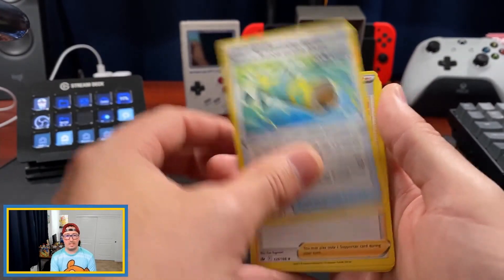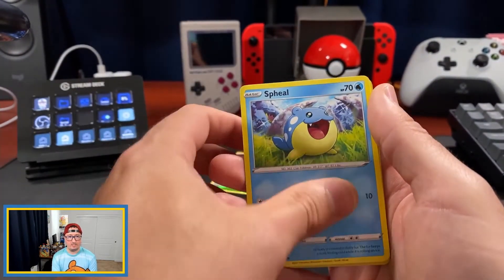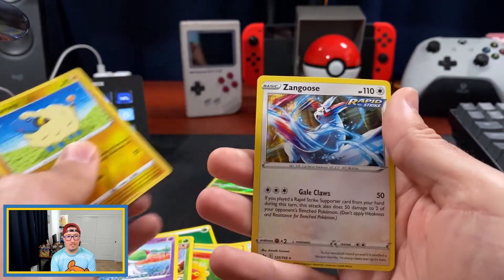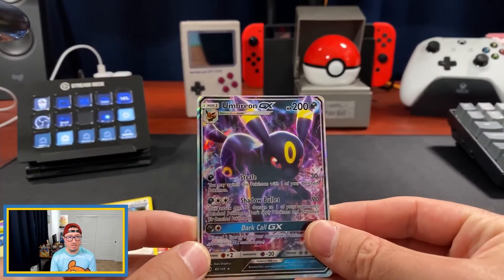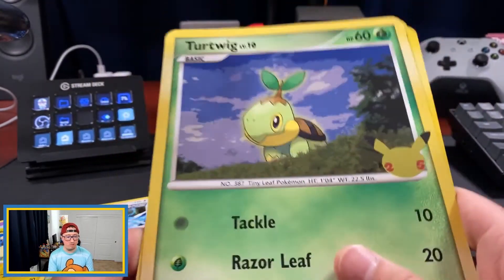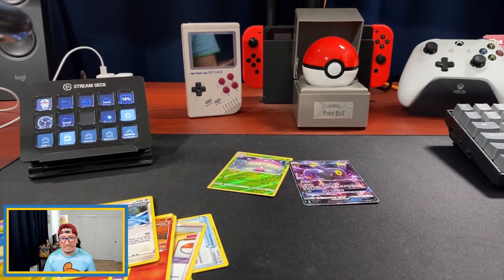One, two, three, four — we have a Grass Energy, Scroll of the Skies, Agatha, Raboot, a nice Antenna, Spheal, Castform, Heracross, Ralts, a reverse holo Marill, and a Zangoose non-holo. So it looks like the hit of today is that Umbreon GX. Honestly I was more in it for the jumbo cards because I have to complete my 25th anniversary jumbo card set — I just have to worry about getting three more sets and then I can sleep easy at night.